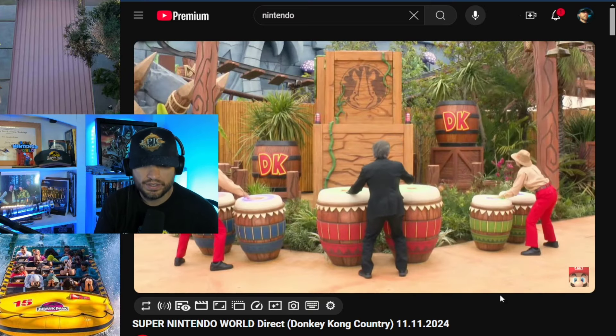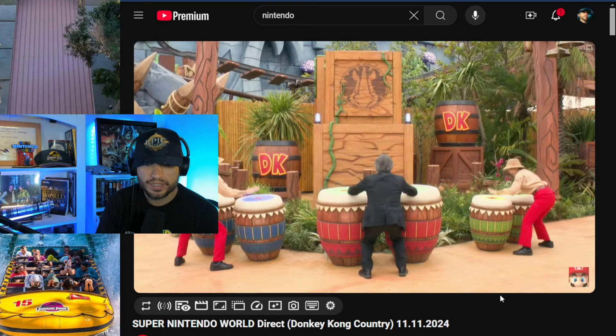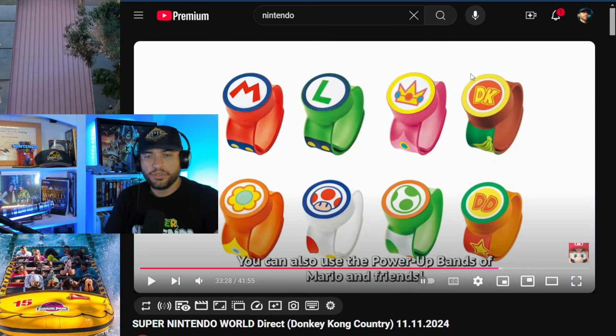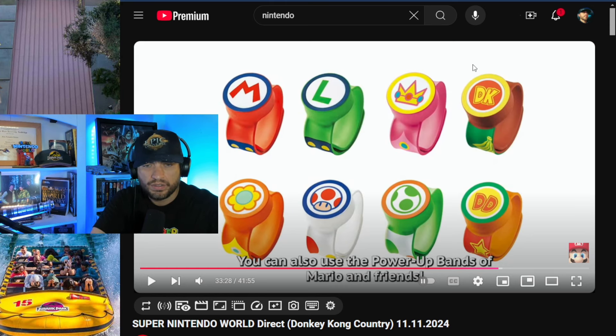They're integrating more mini-games into this new land. There are two new power-up bands here for Diddy Kong and Donkey Kong, added to the collection of power-up bands already available at Japan, Super Nintendo World Hollywood, and soon at Epic Universe as well.